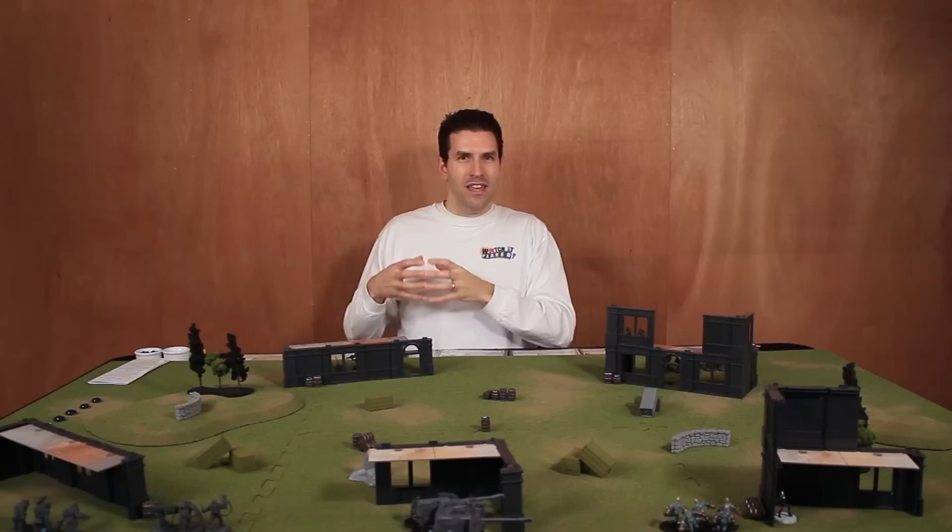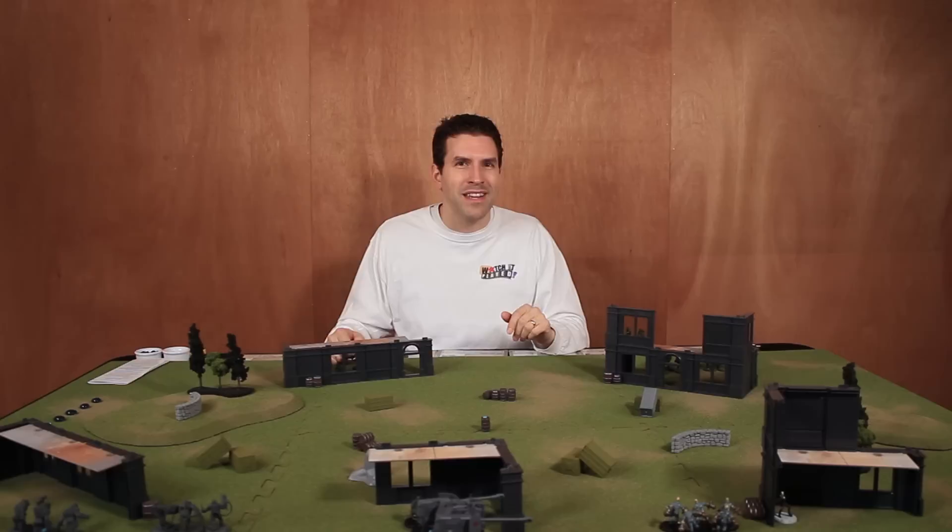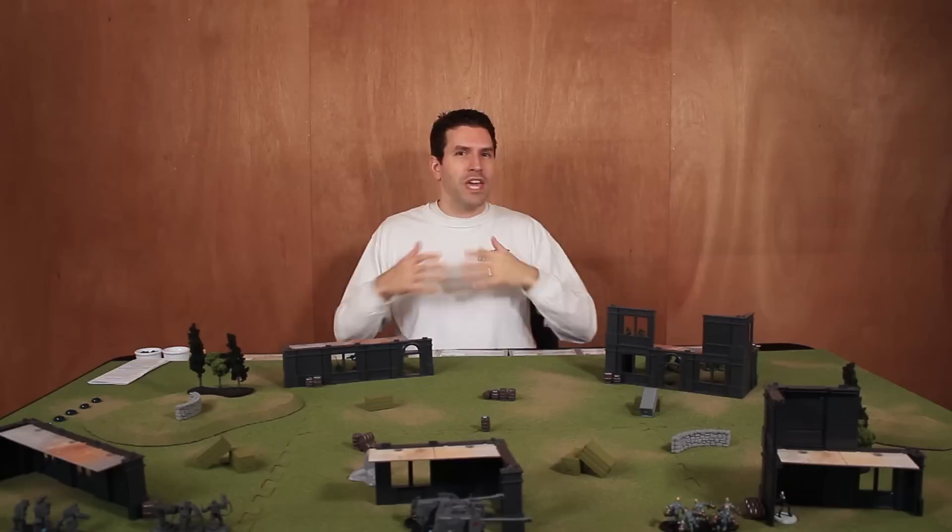To collect the barrel, you need to get the unit leader in base contact with it, and then for an action you can pick it up. You keep the barrel with that unit for the rest of the game. Unless, of course, that unit leader gets killed — in which case they drop the barrel right where their model was standing, and another unit leader can pick it up. For an additional action, you can also drop the barrel voluntarily if you want another unit to protect it.